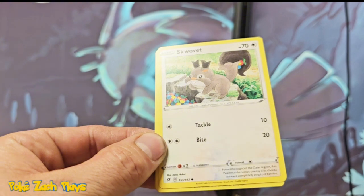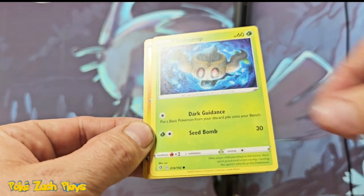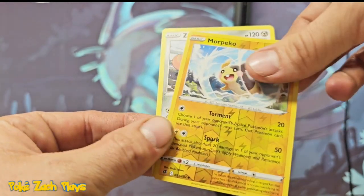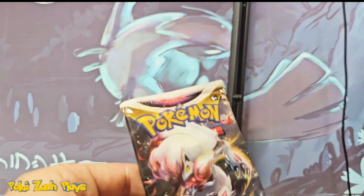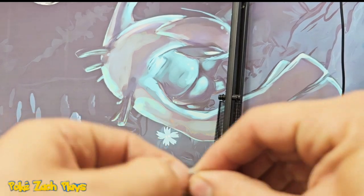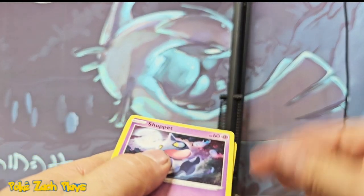Mr. Mime. Farfetch'd. Phantump. Morpeko. And we got a Zashian — why is there an ebb? That's what his name starts with. Morpeko, I think is how you say it. And one last pack of the first ten.